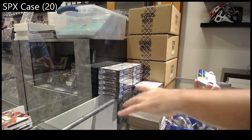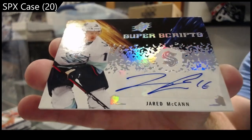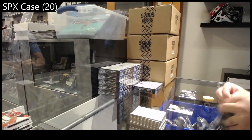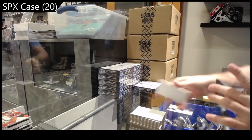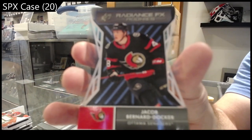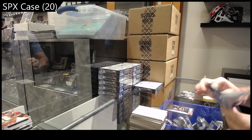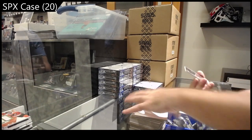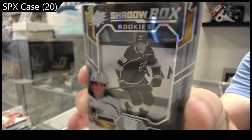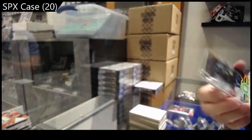We've got for Seattle Super Scripts of McCann — Jared McCann, Jared McCann, Super Scripts. For the Ottawa Senators, Bernard-Docker — Radiance Rookies. We've got a Shadow Box — Perreault for LA — not numbered, Shadow Box LA Kings. Design wise, beautiful.